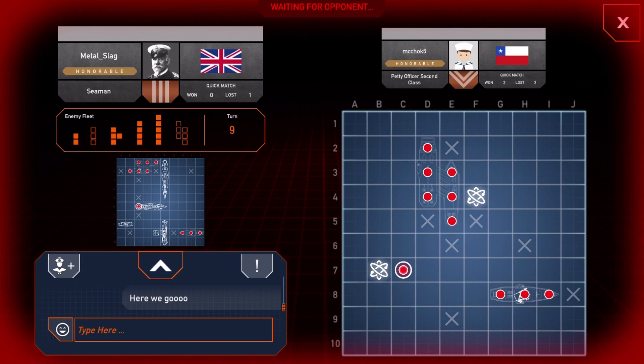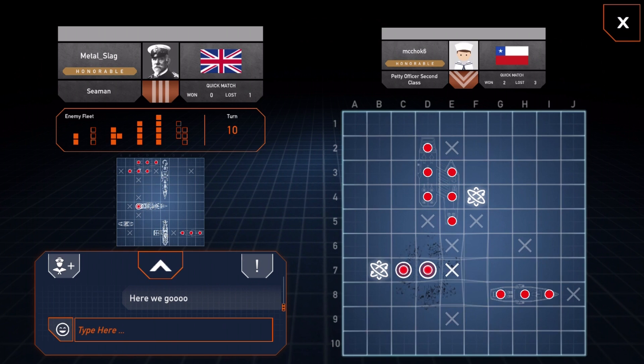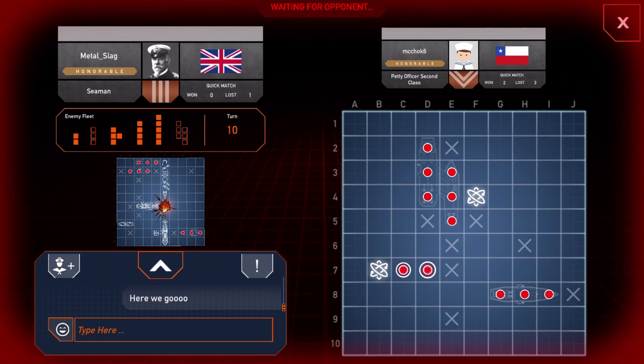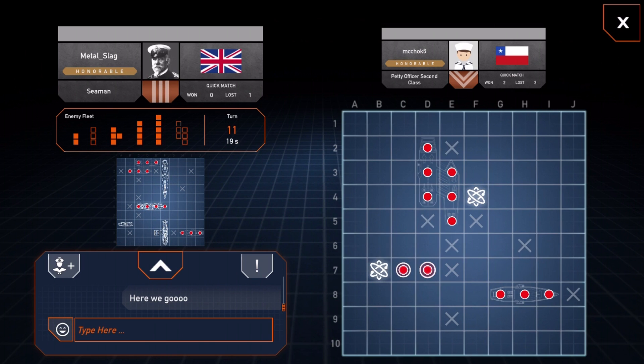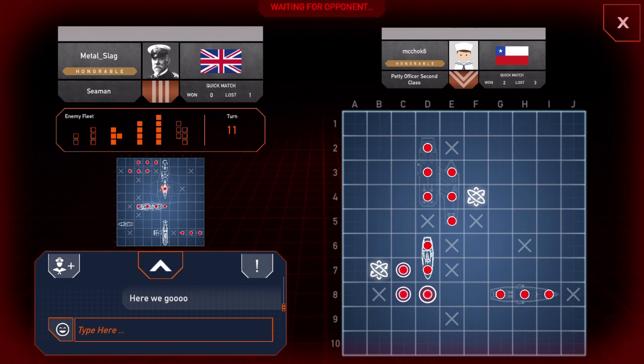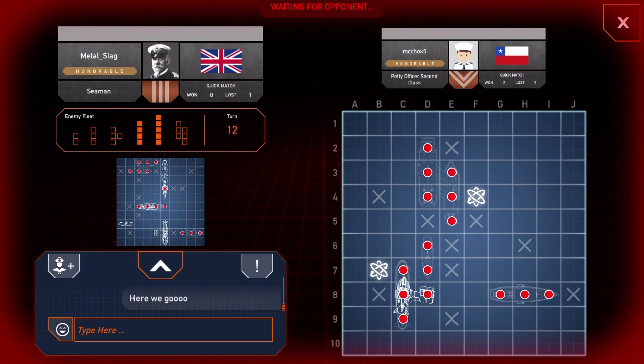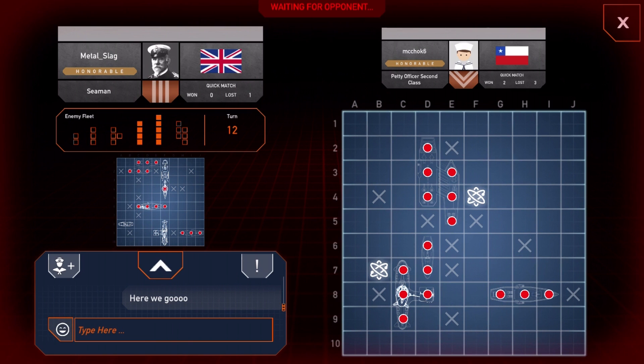No blueprint but I'll take the sunk ship! You're gonna miss — that's what you're gonna do. I've got two hits there; it's going to be up or down. They just devastated me there. I know where the next one is — take your turn. He's hit, he's hit — yes, he missed! That's one, two, three, four ships each. I've got to find his other two. This guy's a petty officer second class; I'm just a straight-up seaman.